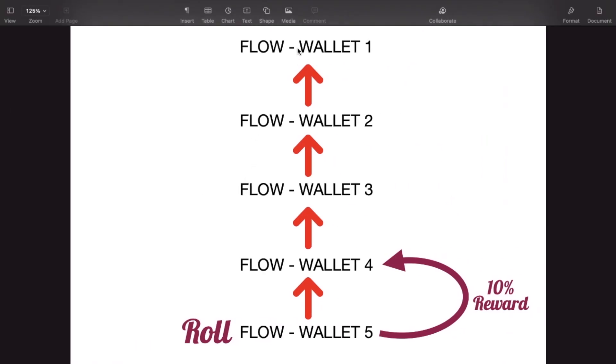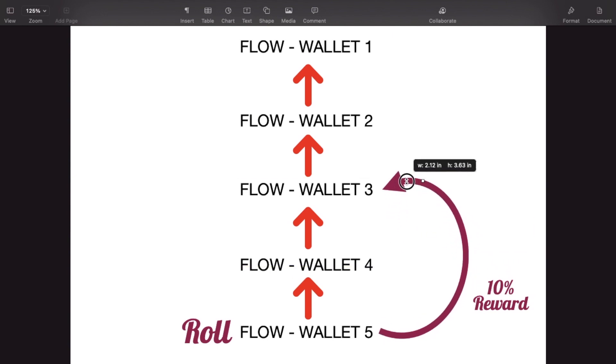This is an example using five wallets. Let's say wallet number five in the chain does an action — in this case it does a roll. What will happen is the wallet directly above it will be eligible for the 10% reward, so wallet number four in the chain will get 10% of that roll. Then a few hours later, wallet number five again does a roll. This time wallet number three will get the 10% reward because wallet number four has had its turn.